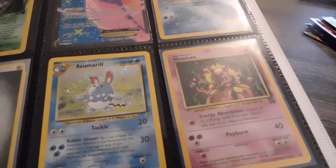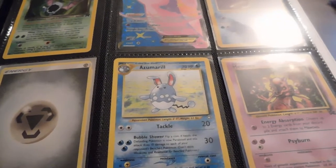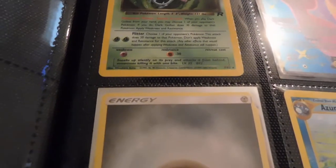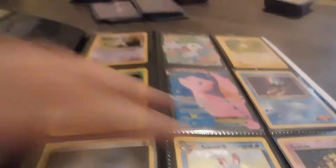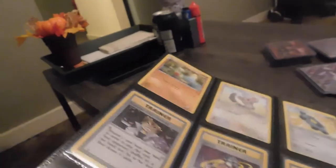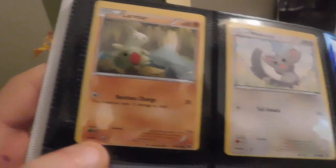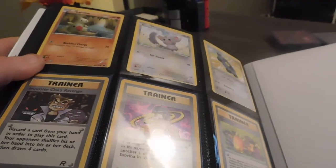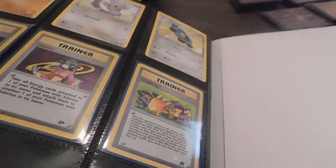Correct me if I'm wrong on any of that. And then I've got a holographic Azumarill from one of the Neo sets. And this card right here — it's a miscut card, see the corner. The back is also super duper misprinted — see how high up and shifted it is. And we've got Imposter Oak's Revenge, holographic Sabrina, and a Challenge card — I always loved that Challenge card, the way they had all the Pokémon in there.